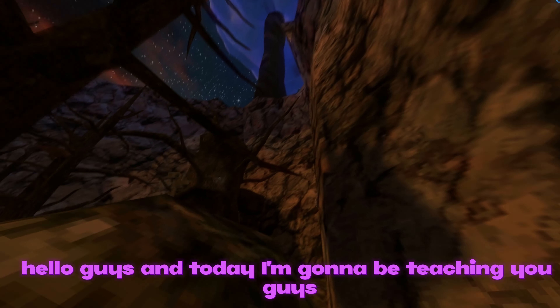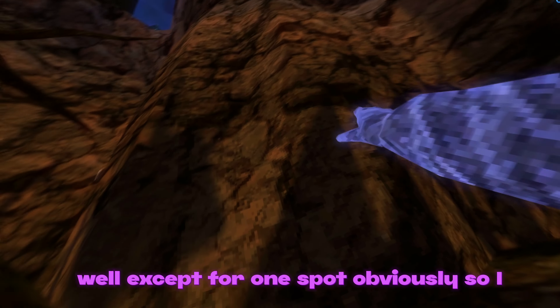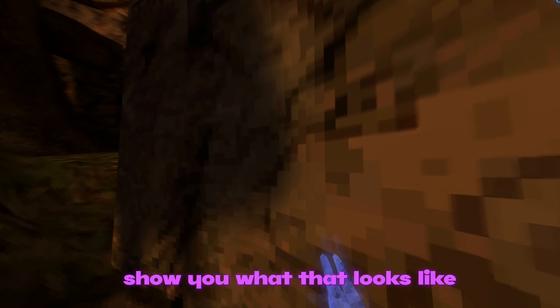Hello guys, today I'm going to be teaching you how to get out of the map in Gorilla Tag. There are wing barriers everywhere except for one spot, so I'll convert all the way up into getting out of the map. Here I'll just show you what that looks like.